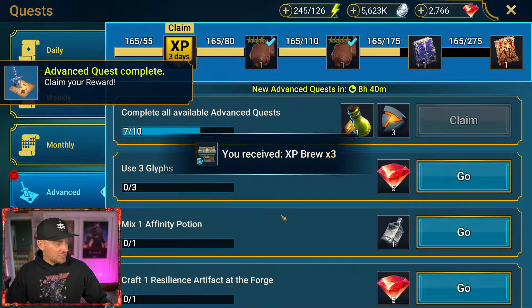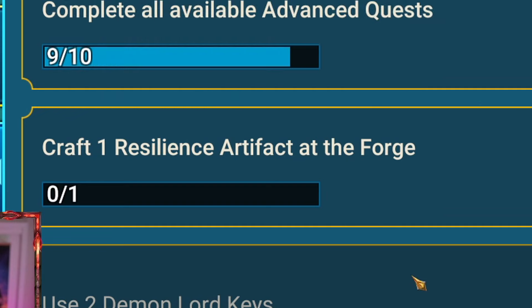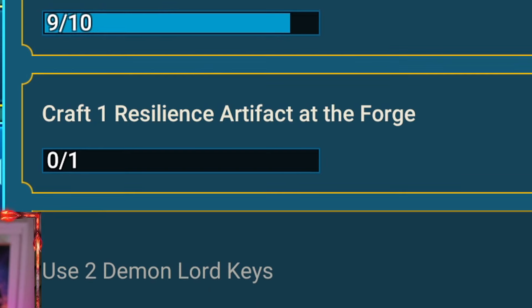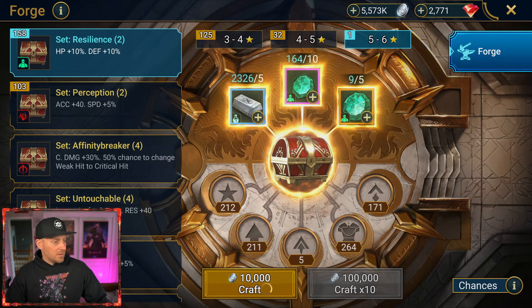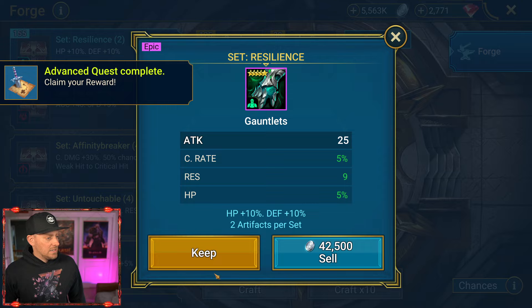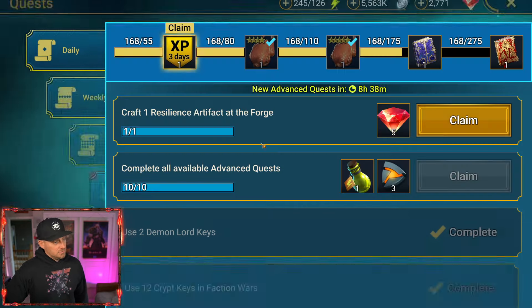Boom, we have — which gives us a chest. And lastly, craft a resilience artifact at the forge. Resilience. We're going to go — I guess we'll go five, six, why not? We'll craft one. Oh, it's an epic. Nice — gauntlets. Claim. We got all of our stuff for the day.